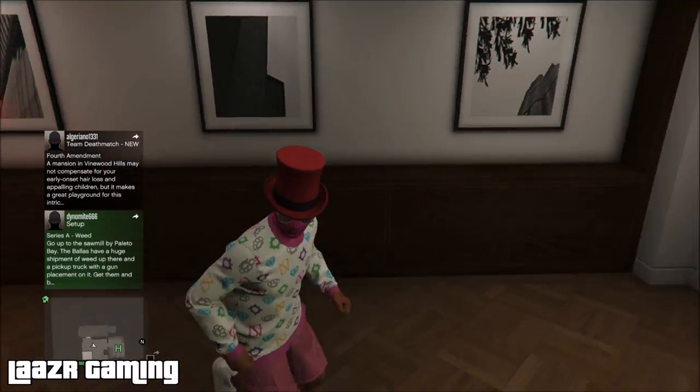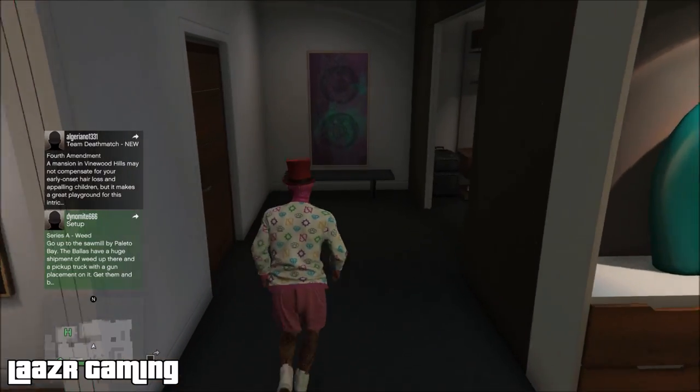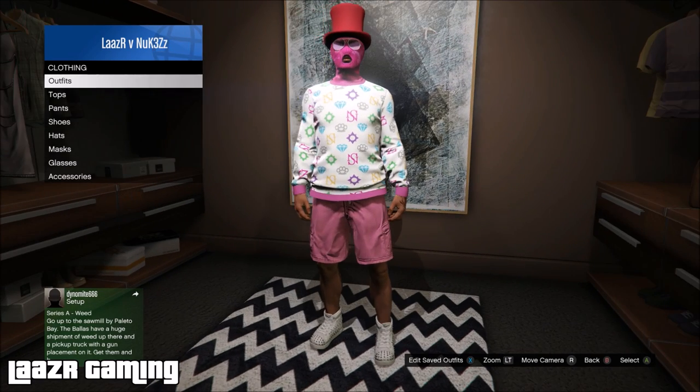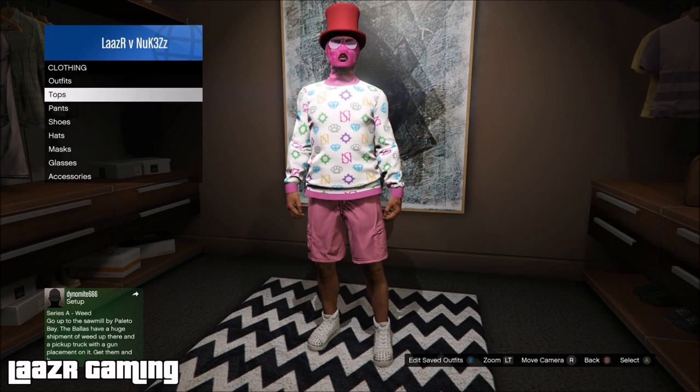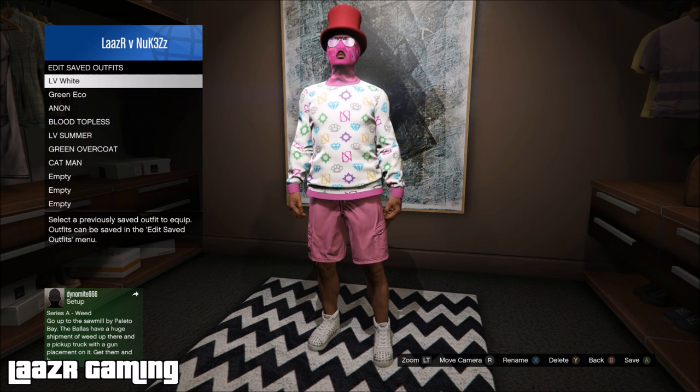Once you've got all the accessories on, I would suggest going downstairs straight away and saving a new outfit, because sometimes it doesn't auto-save and you might come back and one of your accessories might be missing. Simply go over to your wardrobe and save a new outfit.